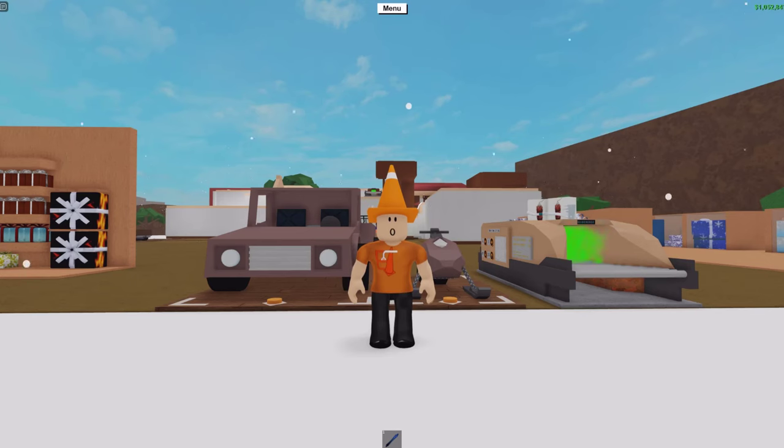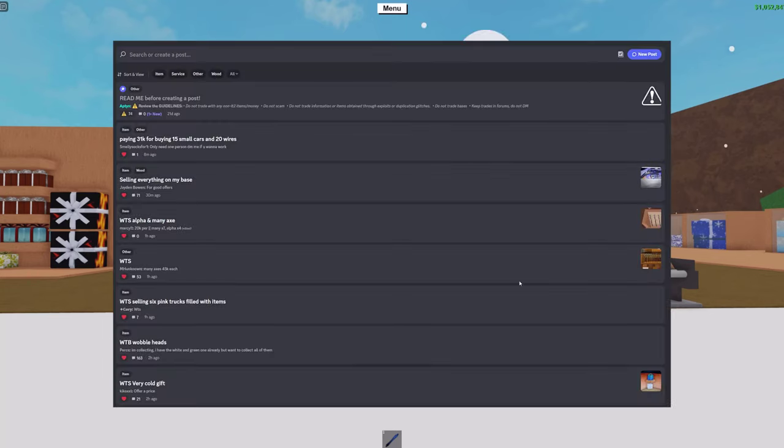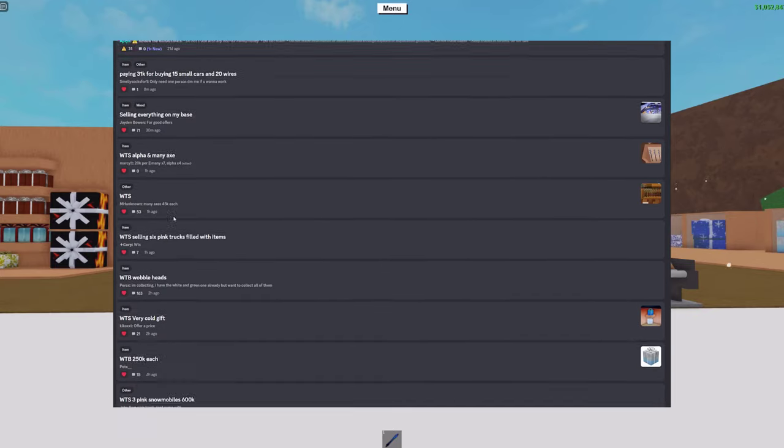For the Snowmobile and Frost Axe, you will need to buy them from other players unless you already have the gifts which went off sale at the end of the Christmas 2022 event. I recommend heading over to Apson's server, which will be linked down in the description, if you need to go and buy these items.